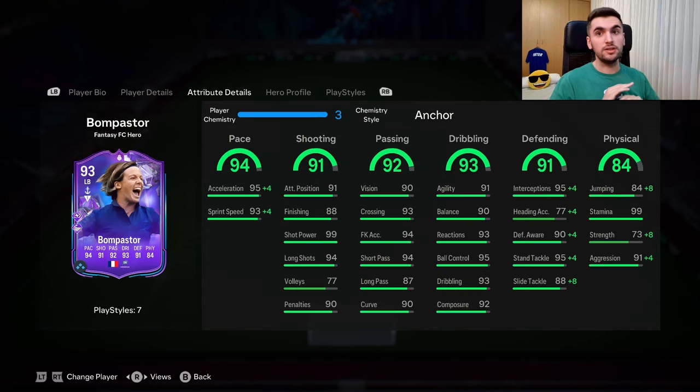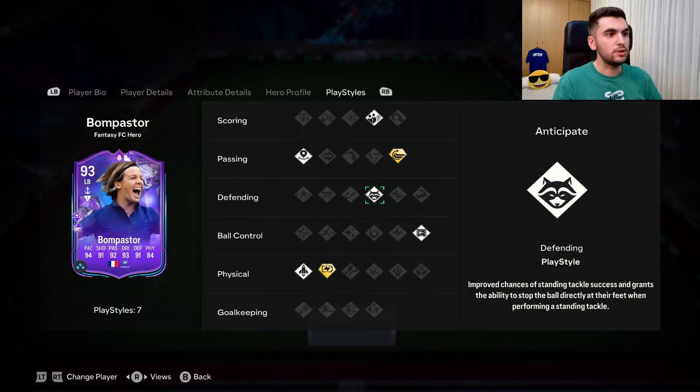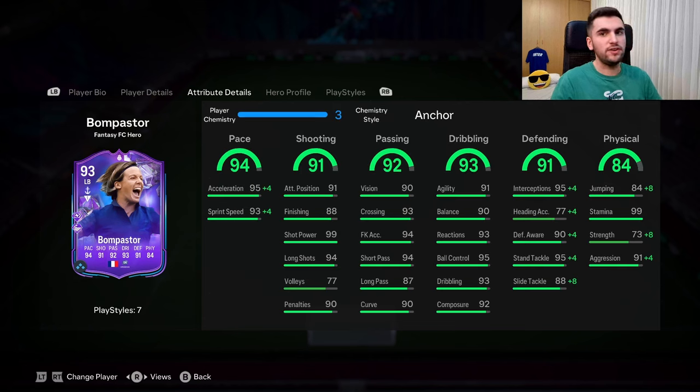About her in-game stats: her pace and acceleration are very good, sprint speed is good in the game. Her shooting stats — she has good long shot and shot power. Passing is great in the game. Her dribbling stats are actually amazing, though better agility and balance would make her feel much better. Her defending is amazing — she has the Playstyle Anticipate, which is useful, defending AI, good interceptions, and good standing tackle.